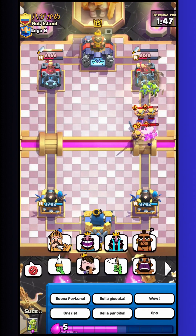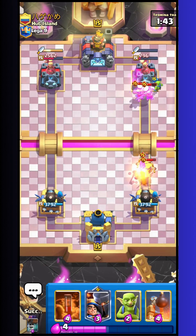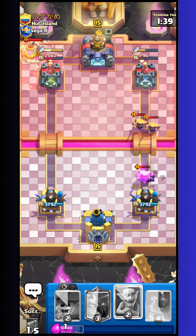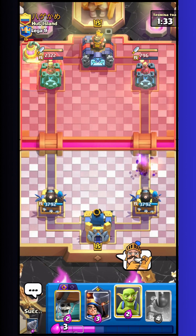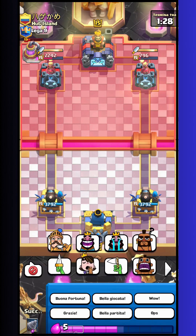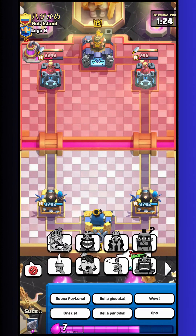I go with drill and evo bomber. He goes with evo barbs and my goblin does a lot of damage. It's practically almost already tower down. I go with poison on the collector again and my tower will finish the job. So really nice defense — and he still hasn't touched my tower, so very good until now.